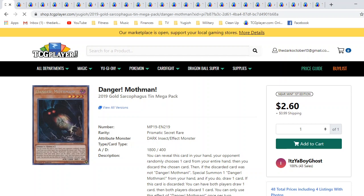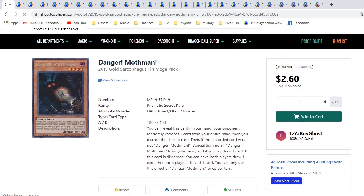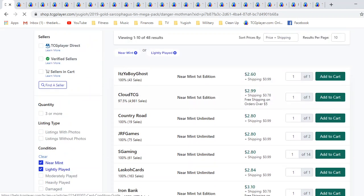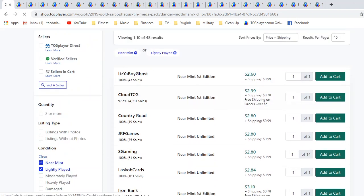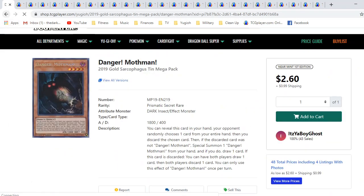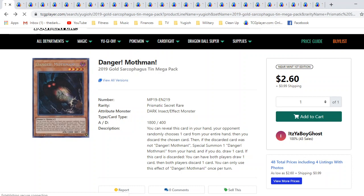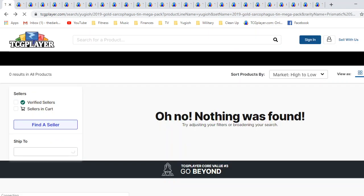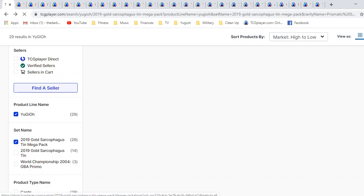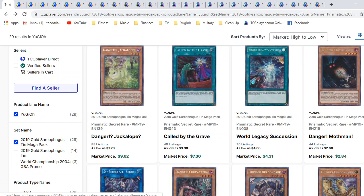Unfortunately, it's an insect. It would have been a lot cooler if it was a fiend, but it's Mothman, so I guess it makes sense. This is the highest rarity as a Prismatic Secret Rare reprint. First editions are about three to four bones, and there's about five pages of this card. I personally don't have any copies of this. I need to pick some up because I think over time they will reprint it. Hopefully with the 2020 tins, they'll bring back the Prismatic Secrets.